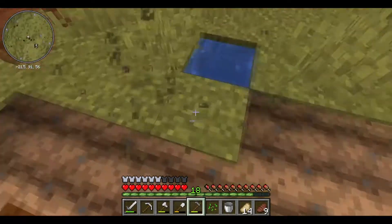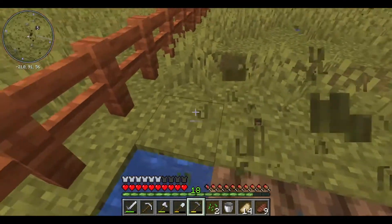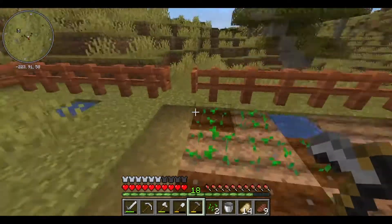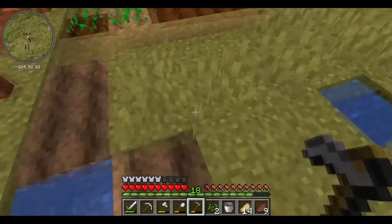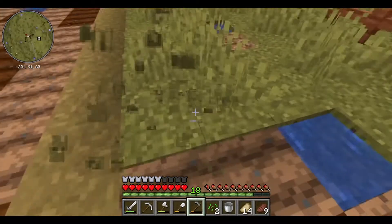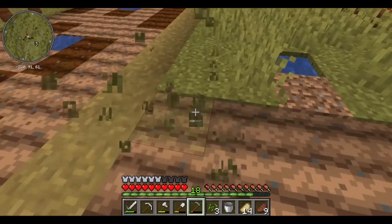So now let's till the ground here. Be careful not to till the pathway through the middle. That's fine. That's this side all cleared. That grass I got in the savannah is really annoying - it's been annoying while I've been building that pathway, and it's still annoying now building this farm. But oh well, that's fine.